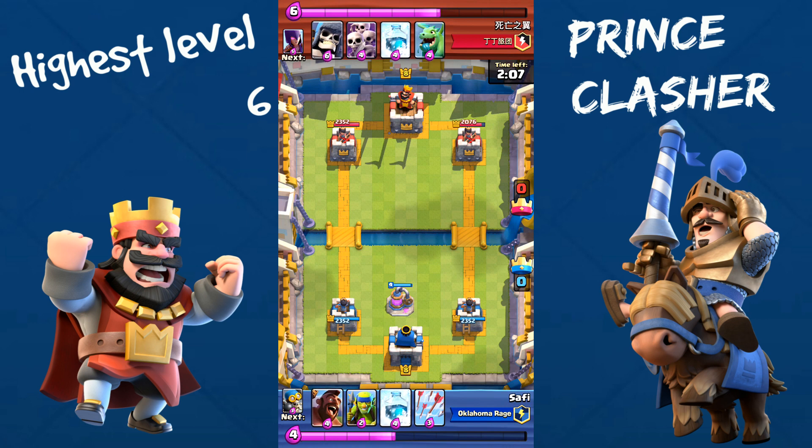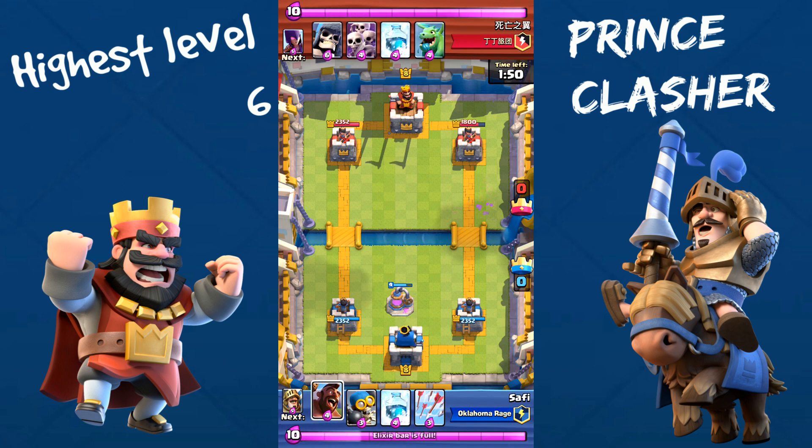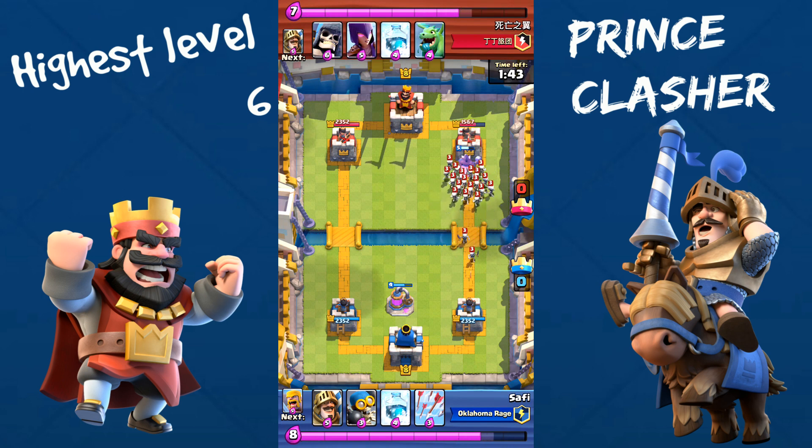We're going to wait for things to settle down. I have my Spear Goblins ready — I'm going to push with my Hog Rider and Spear Goblins. Actually, I'm just going to drop my Spear Goblins to do some damage to his tower. Even without the freeze I did a lot of damage.